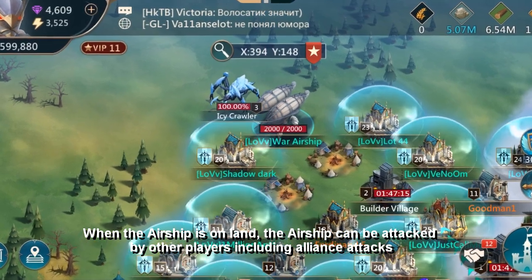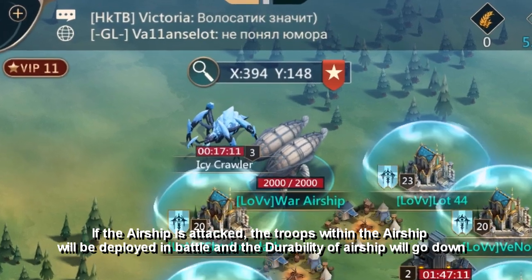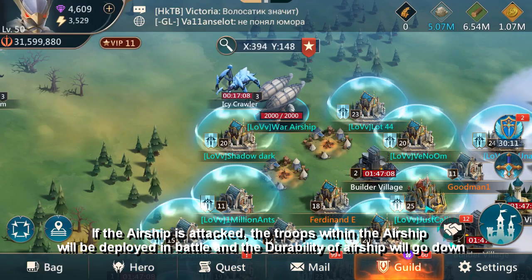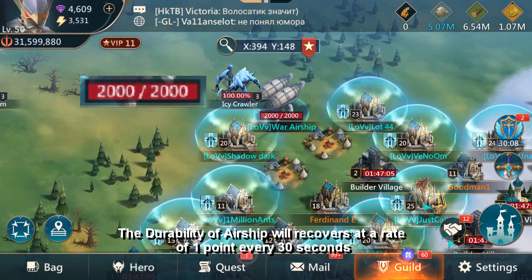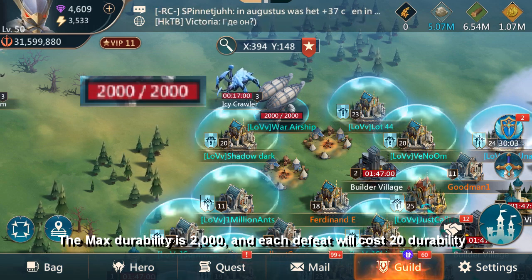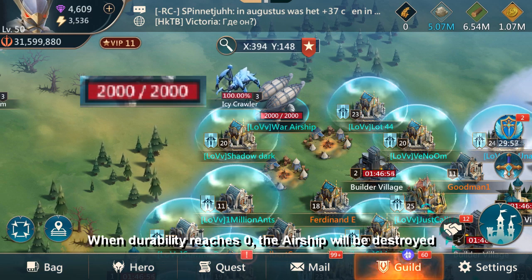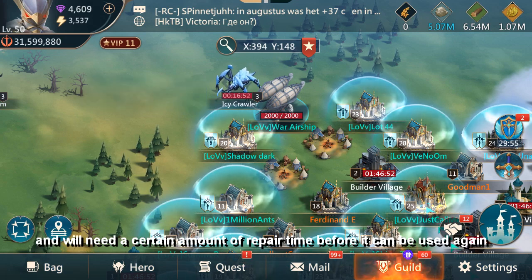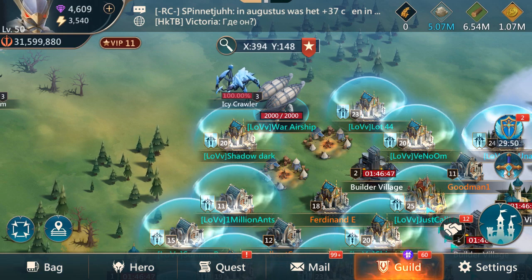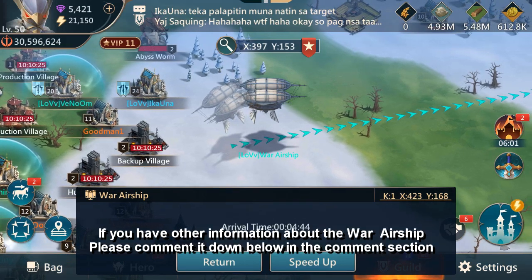When the airship is on land, it can be attacked by other players, including via alliance attacks. If the airship is attacked, the troops within will be deployed in battle and the durability of the airship will go down. Durability recovers at a rate of one point every 30 seconds. The max durability is 2000, and each defeat costs 20 durability. When durability reaches zero, the airship will be destroyed and will need a certain amount of repair time before it can be used again.